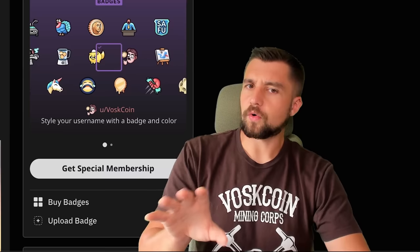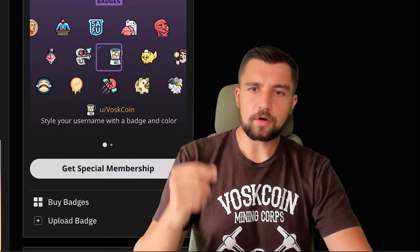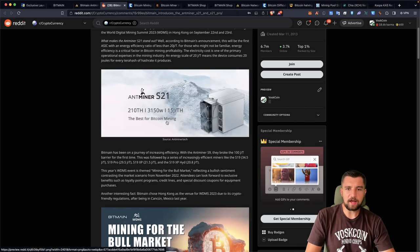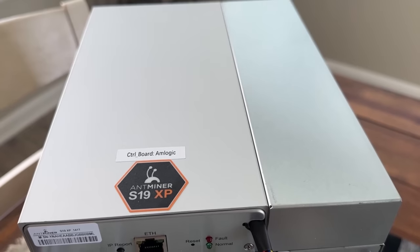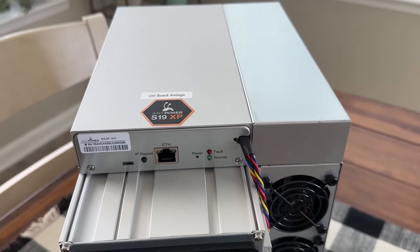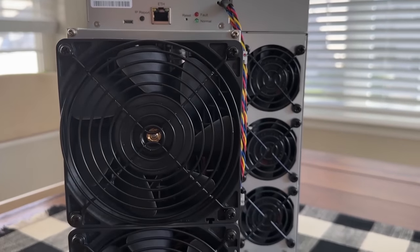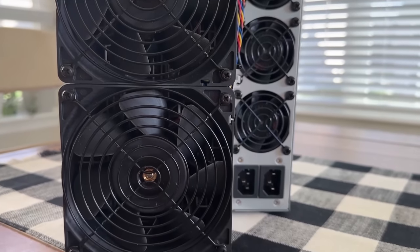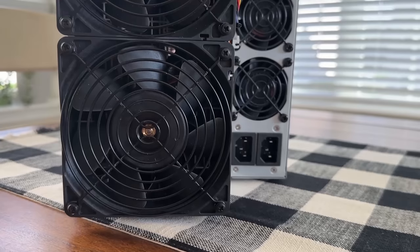Keep in mind this miner is air-cooled. This is the most powerful and most profitable air-cooled Bitcoin mining rig ever, and you can use it in basically normal mining deployments — no weird power supplies or direct wires. You have C13 cable connections plugged right into a PDU, just like an AntMiner S19 and all the other miners people know and are familiar with.